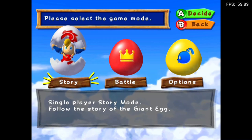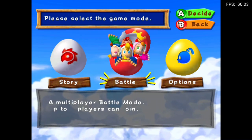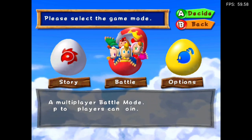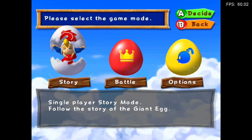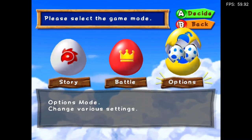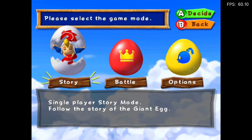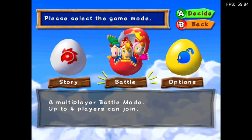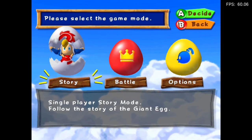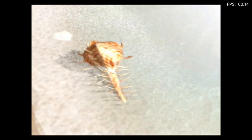Single player story mode — follow the story of the Giant Egg. A multiplayer battle mode, up to... certain letters are just not showing up. Oh, there we go — up to four players can join. Now it's working. I don't think it's to do with the system font after all — I just assumed it was.